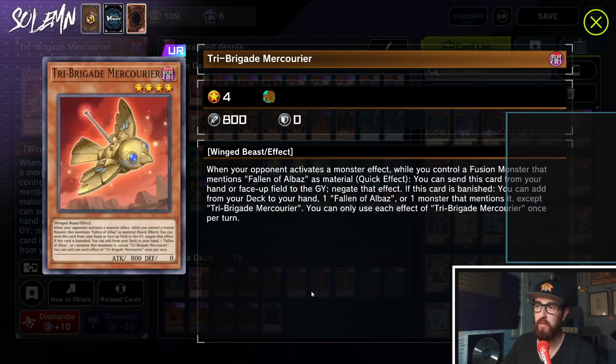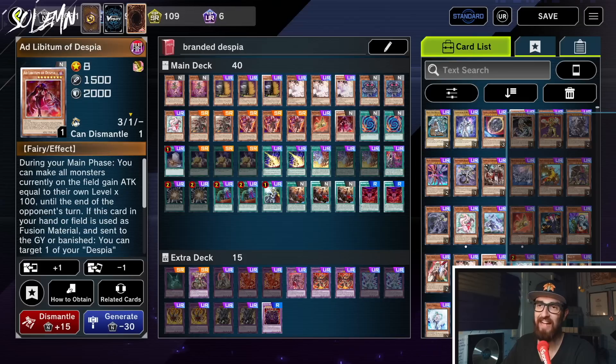Next we have Tri-Brigade Mercourier. When your opponent activates a monster effect while you control a fusion monster that mentions Fallen of Albaz — which is almost all of them — as a quick effect you can send this card from your hand or face-up field to the graveyard to negate that effect. This is basically a super powerful hand trap, like an Effect Veiler on steroids, but it only works going first because you need a Fallen of Albaz fusion. We only run it at one because it's searchable with Branded Lost, which is searchable with Aluber. So very often in your combo you'll have a hand trap on field, meaning you don't die to something like Forbidden Droplet.